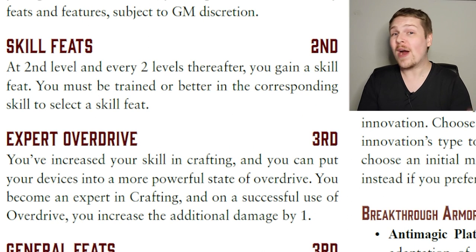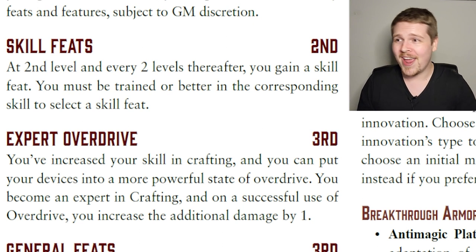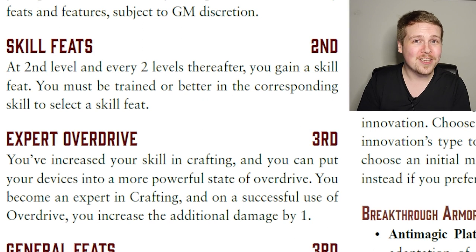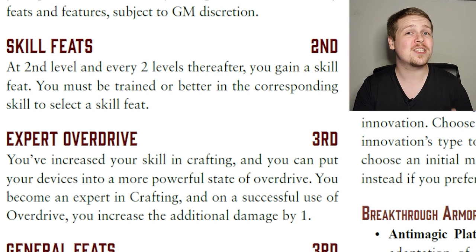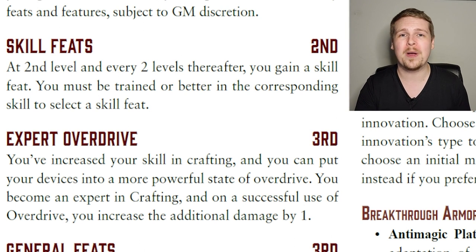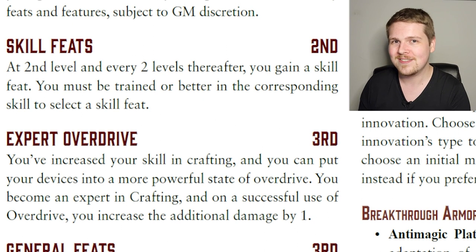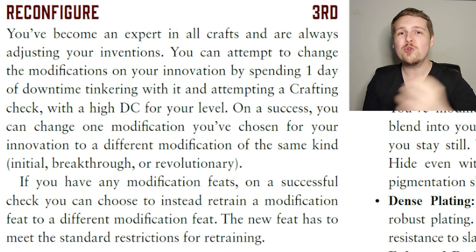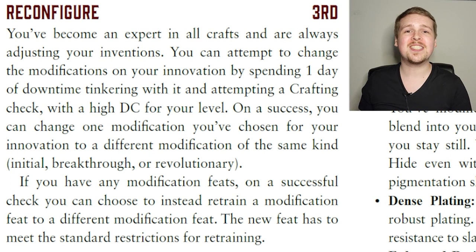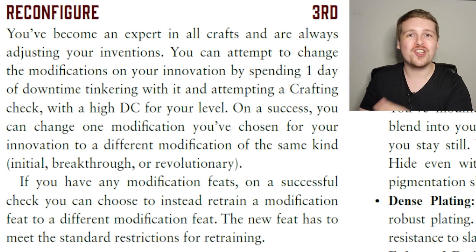At third level, inventors already upgrade their Overdrive: the damage increases by one, and they become Expert in Crafting — free skill boost. This plus-one applies regardless of whether you normally or critically succeed, making the normal success Overdrive way stronger, bumping from two to three damage — a 50% increase. Also at third level, they get Reconfigure: by spending one day of downtime and a Crafting check, you can swap the modification on your innovation to any other available one of the same level, and you can also trade modification feats for different ones of the same level.